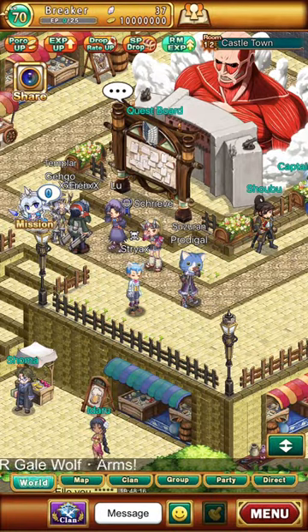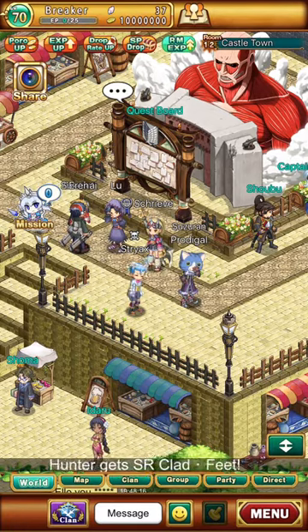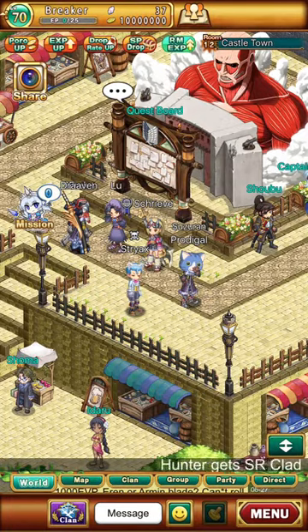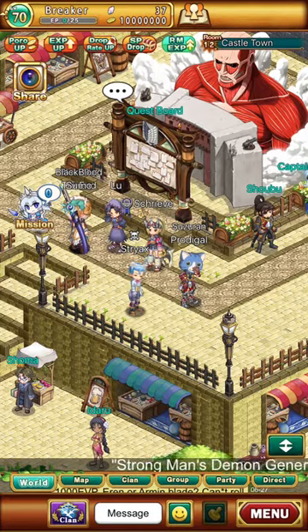Now when you first start the game, you're going to be called novice and you're going to look like all of the other people who just started the game. The only way to change that is to keep progressing through the story. Eventually you'll get a quest to go to the guild hall to register as a hunter, and that will allow you to pick a name and give you a character creation screen where you can pick your gender and your facial expression. All of your clothes and everything can be changed whenever you want under the equipment tab, and I'll go over that in my equipment video. Now once you pick your name and your gender, you cannot change them, so make sure that what you pick is what you want.